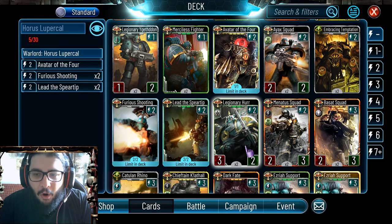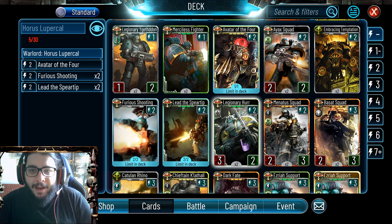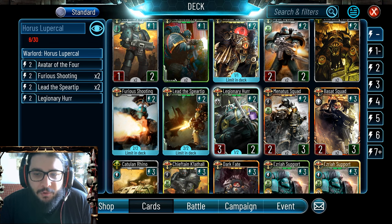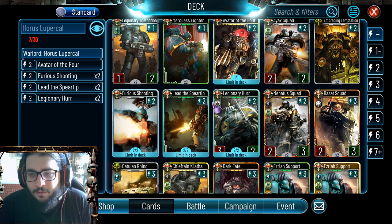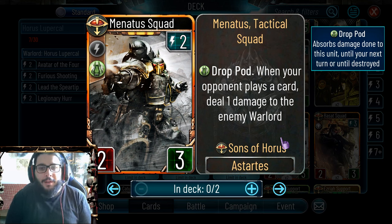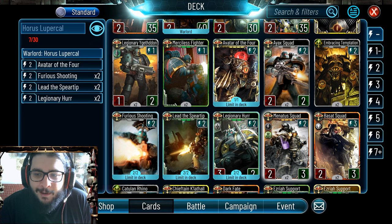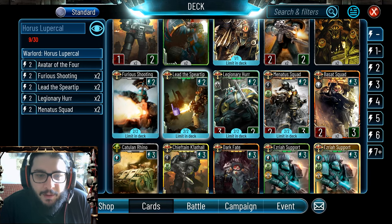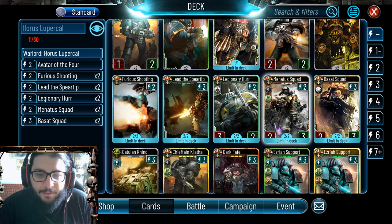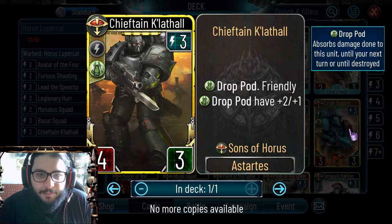You want Lead the Spear Tip because it draws Spirit of Troops and makes them cheaper, which is always welcome. Legionary Her is good because it's a flank unit and if you combo this with Horus's Mark of Chaos it has the potential to become like a five-four or even a six-four - this unit can become super strong if you buff it and it's just a removal card. Menato Squad is absolutely crazy because if your opponent cannot remove it and you buff it with the Mark of Chaos, this becomes absolute hell - it damages the enemy warlord so it's a very strong offensive card.